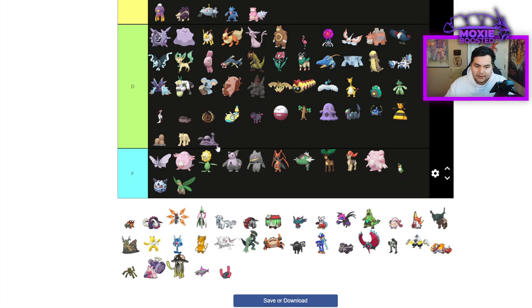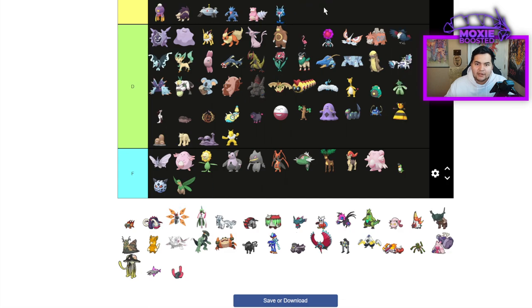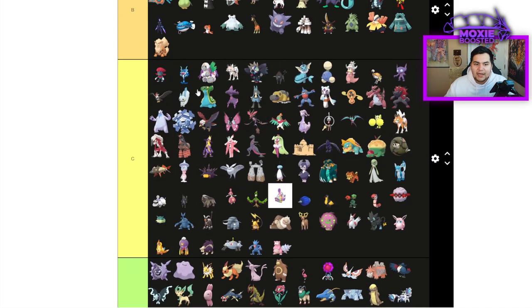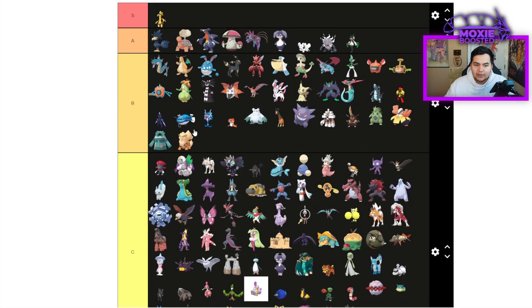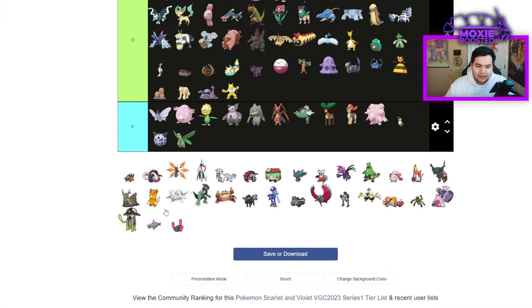Muk is going to be D tier — doesn't do anything particularly well. Hypno as well. Cloephant — I actually think is going to be bottom of B tier. You can get away with it, it's a good Pokemon.